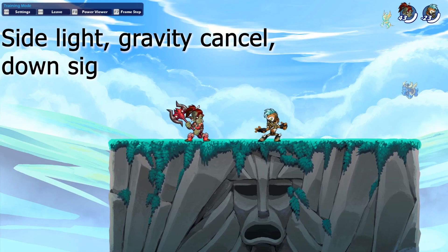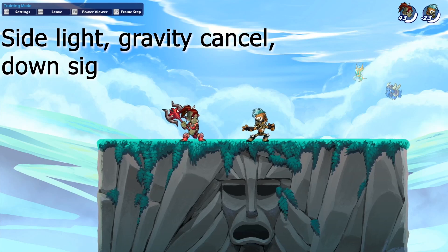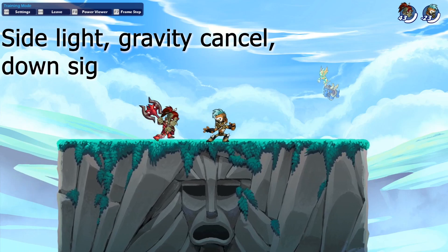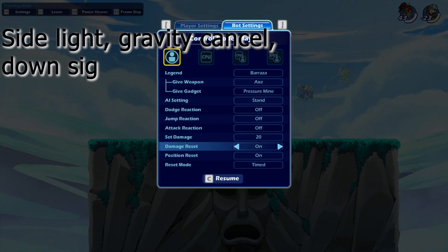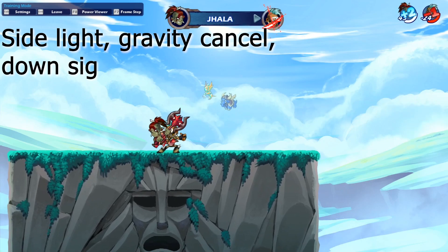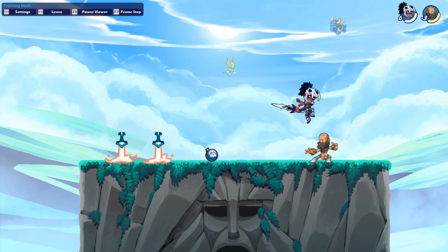The next axe combo is a little bit harder but also really good: side light into gravity cancel down signature. This one is quite nice because it does a lot of damage, and it's easy and fast to do. You can also kill them with it at around 130 to 140 damage, so it's really easy to kill with it. This one is nice to know.